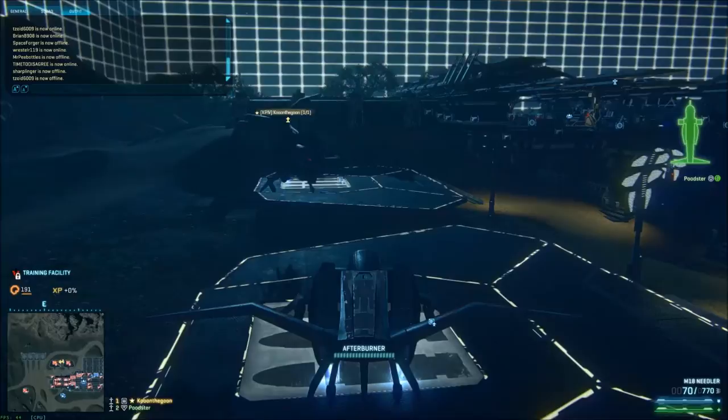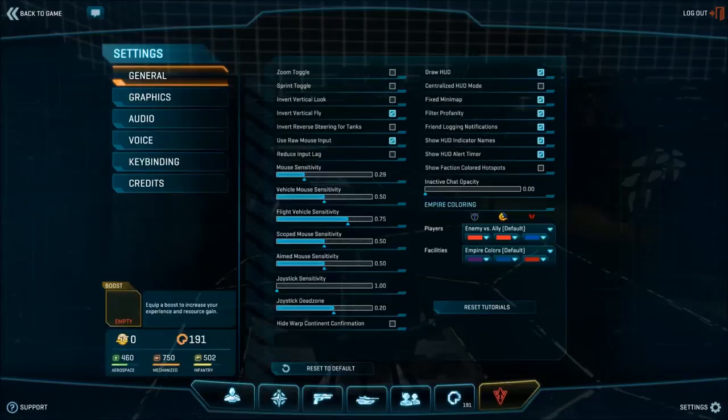The first step to learn how to fly well is to go to Settings, go to General, and turn your flight vehicle sensitivity up to around 0.75. It'll help make you sharper with quicker turns, especially in a Mosquito during battle.